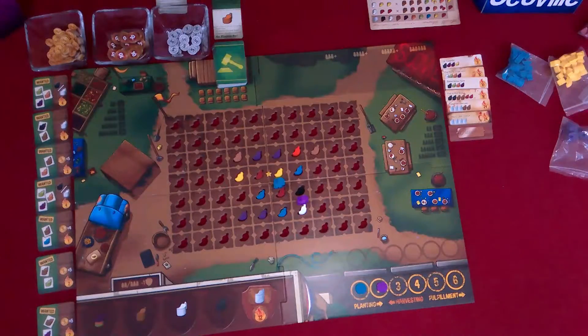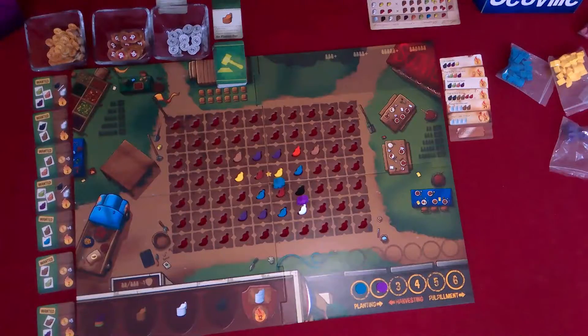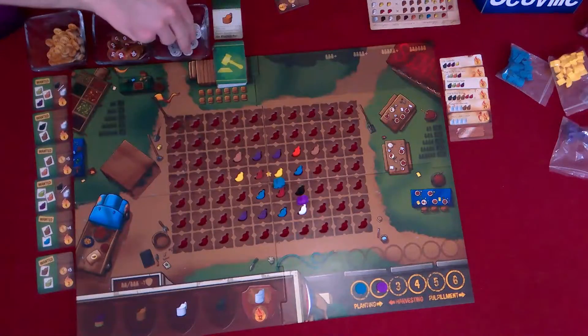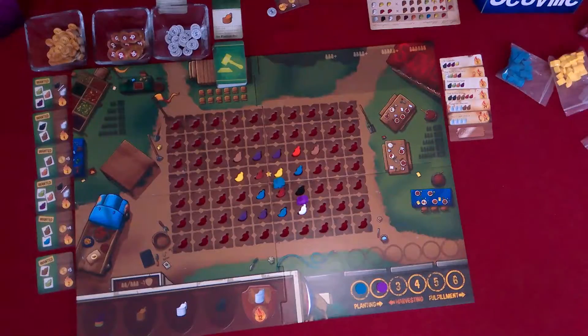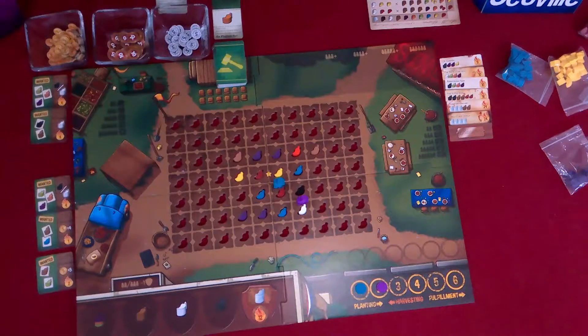So now it's the fulfillment — you get to go first for that one. Let's see what I have that I can accomplish. Down below is that brown and purple. Perfect — I can fulfill that. I have brown and purple to fulfill that, and I get five coins for that. I can take a brown and an orange pepper and fulfill this one right here.